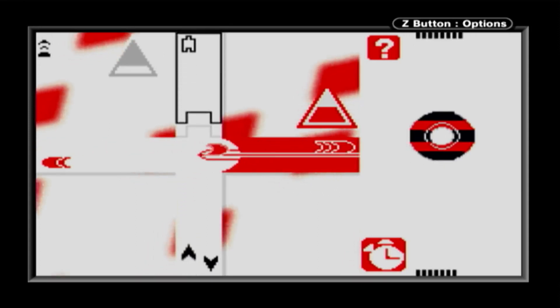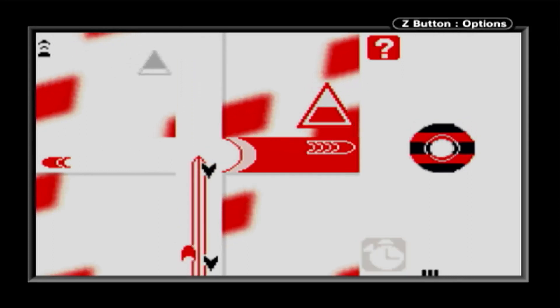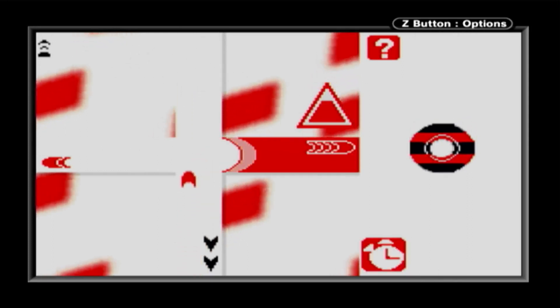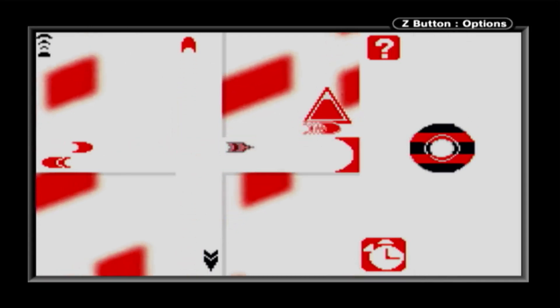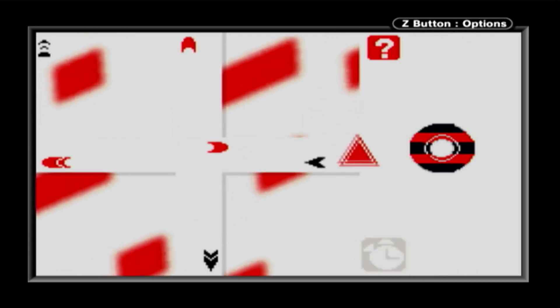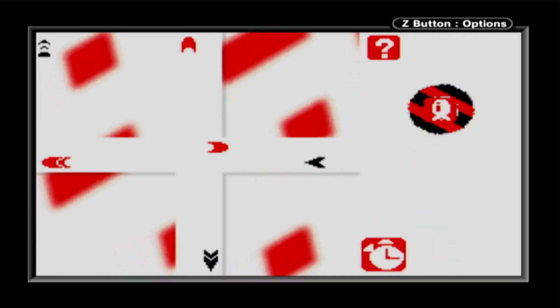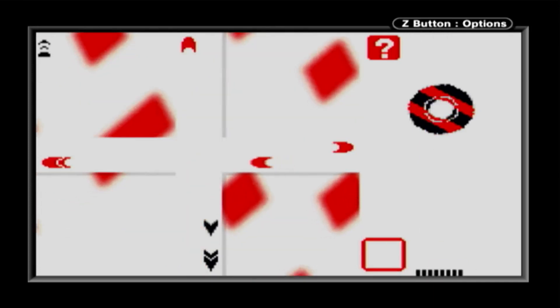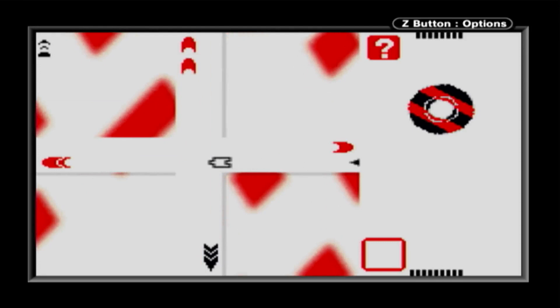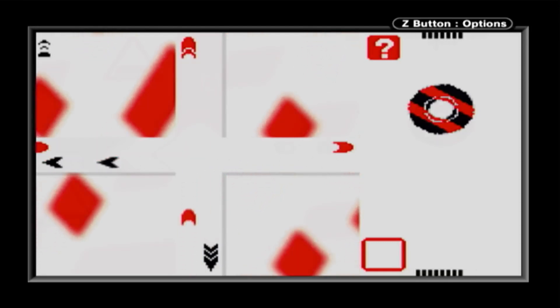To quickly summarize: each player needs to guide randomly appearing arrow icons on the left side of the screen. Using only the D-pad, each player directs these icons into one of the four main directions. You want to line up five of the same icons in a row, then trigger those icons with the Siren icon. Doing this launches the disc on the right side of the screen closer to your opponent's goal.